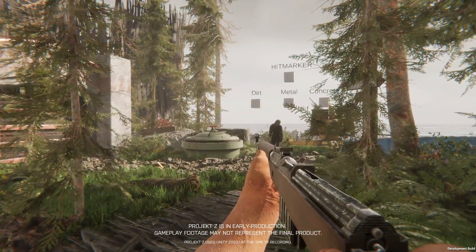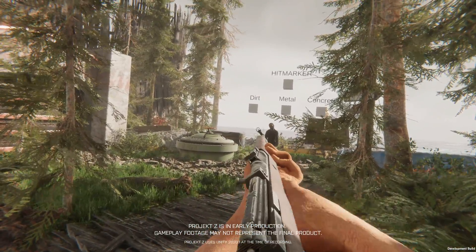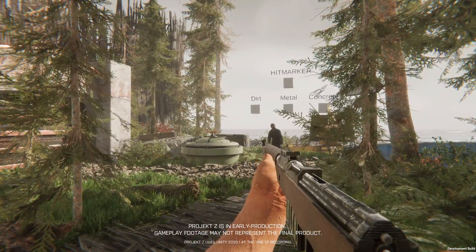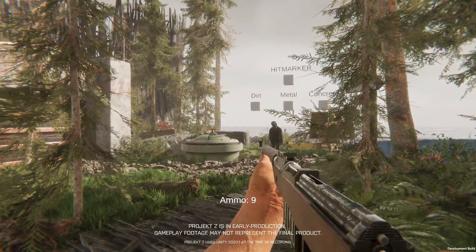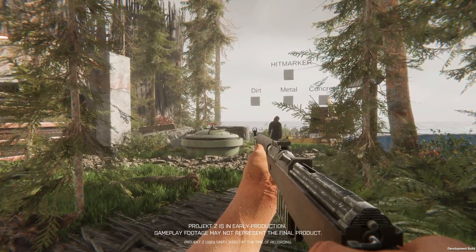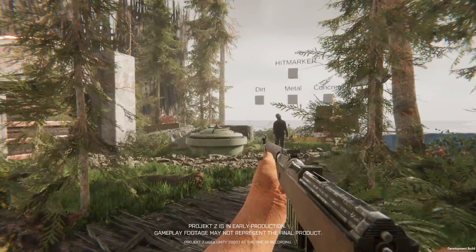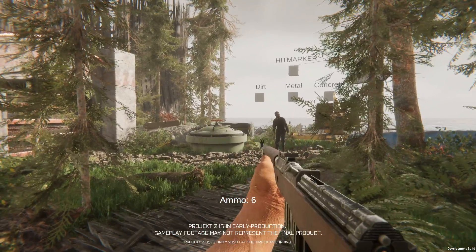Resource management is key in Project Z. Therefore, ammo works with magazines. When reloading, an empty magazine will be discarded and a magazine that still has bullets in it will be added to your inventory. That also means if you reload while having one bullet left in your magazine, you will later load the weapon with that magazine and only have one bullet left to shoot.